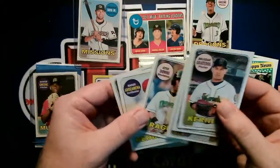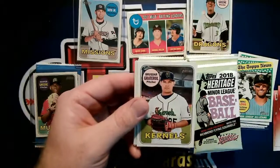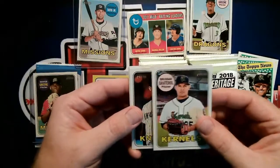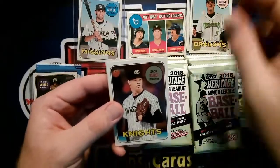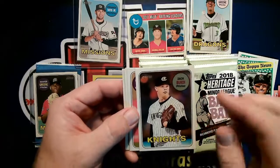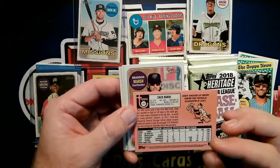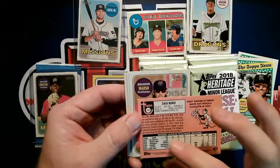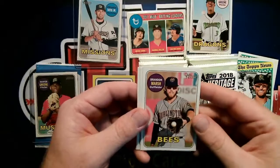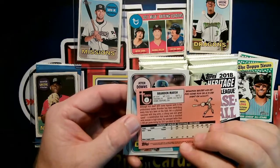Downs was not part of the trade initially. Graterol was supposed to go to Boston, but after Boston backed out because of his possible arm issues they had to rework it, and then Downs became part of that trade and went to Boston. Zach Burdi — another Twin connection, must be with the Pirates or Chicago. Actually, Zach Burdi's brother Nick Burdi was with the Twins — different guy. Brandon Marsh — up in the majors I believe.